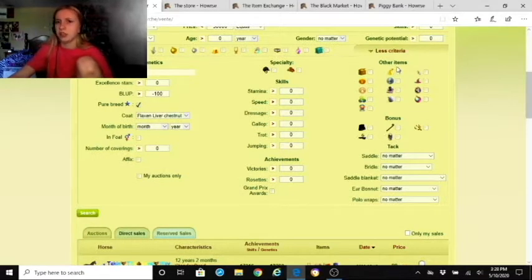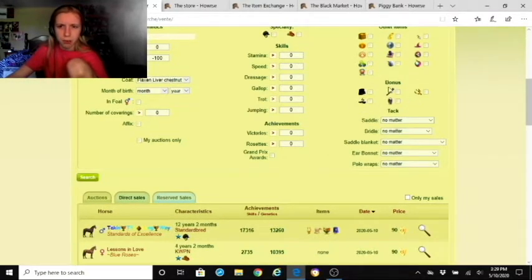Clicking 'my options only' will show just your own horses for sale. You can filter by specialty — classical or western — and by specific skills like stamina, speed, dressage, gallop, trot, and jumping. You can filter by achievements such as victories, rosettes, or grand prix awards.